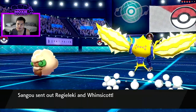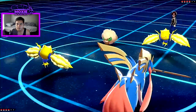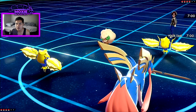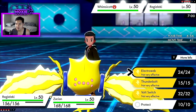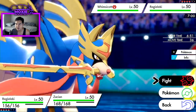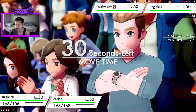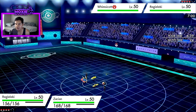Regidrago and Regieleki versus Whimsicott — I'm pretty cool with that. I should just be able to pick up a KO on the Whimsicott, but I'm concerned about taking an Electroweb here. I think I'll Volt Switch on the Whimsicott. Regidrago-Leki is likely not the Focus Sash user. I could also Electroweb this turn because there could be Fake Tier shenanigans, which is kind of concerning. Maybe I Electroweb this turn.